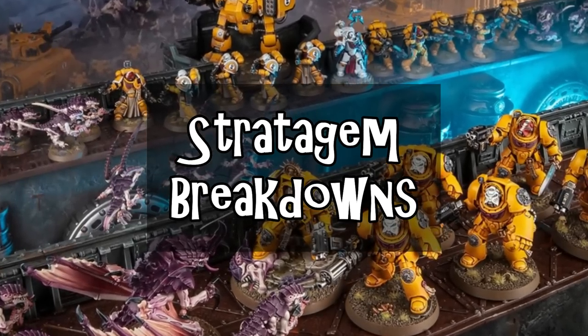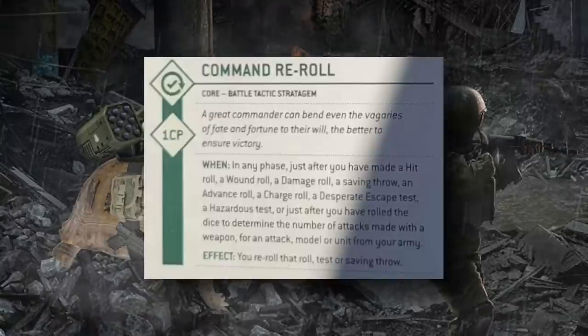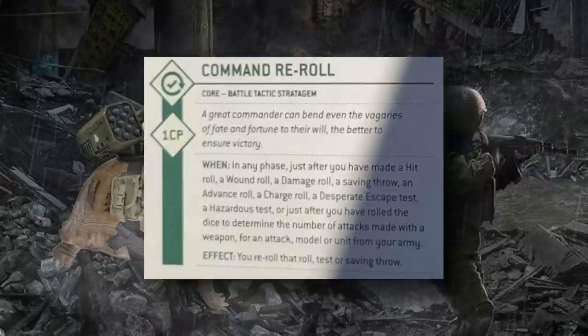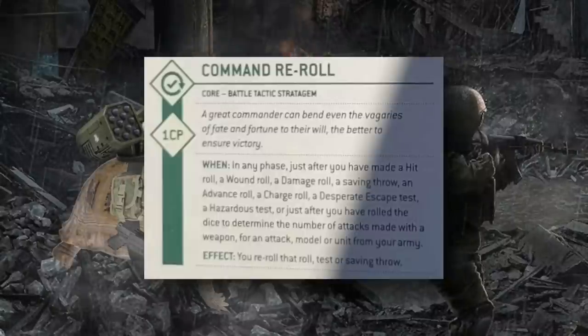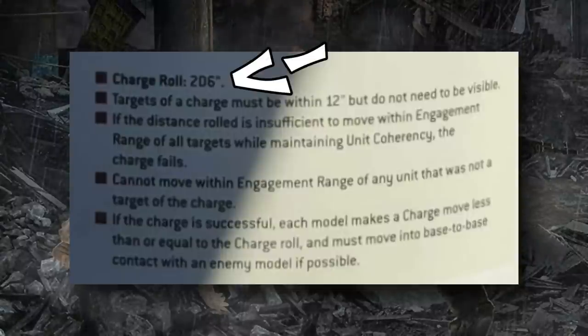The first and most important stratagem is Command Re-roll. It's used immediately after you have made a hit roll, wound roll, damage roll, saving throw, advance roll, charge roll, desperate escape test, hazardous test, or rolled dice to determine the number of attacks made with a weapon. The effect is simple: you re-roll that roll. There's some nuance here — rolls that include multiple dice, for example a charge roll or a weapon that fires 2D6 attacks, require you to re-roll both dice, not pick a single die.